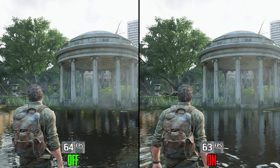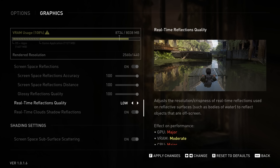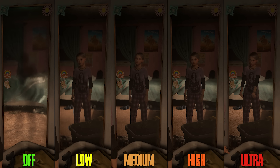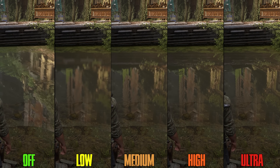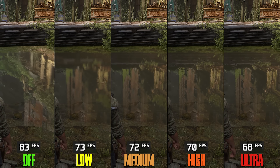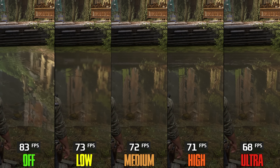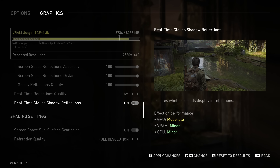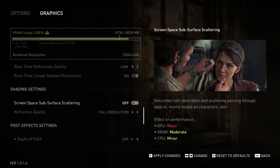In addition to SSR, the game uses other techniques for reflections. Real-Time Reflections Quality controls reflections on mirrors and some bodies of water. This is a demanding setting: going from Off to Low costs 10%, to Medium 12%, High 15%, and Ultra 18%. I recommend turning this one off. If you keep it on, Real-Time Cloud Shadow Reflections can include shadows in these reflections at an additional 2% cost.